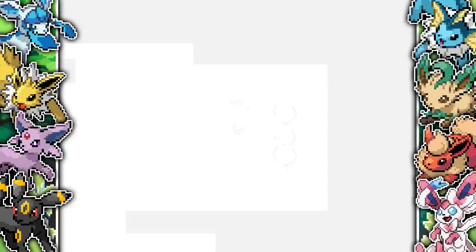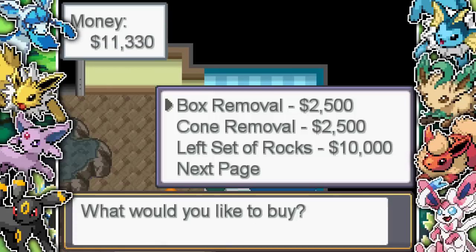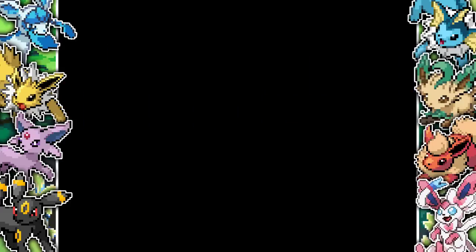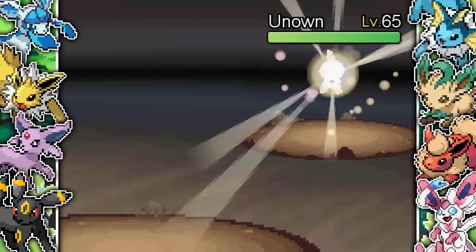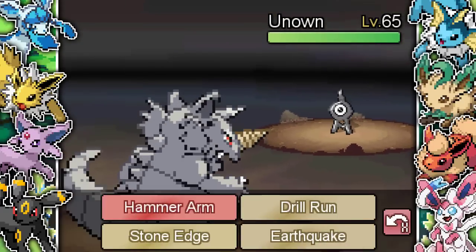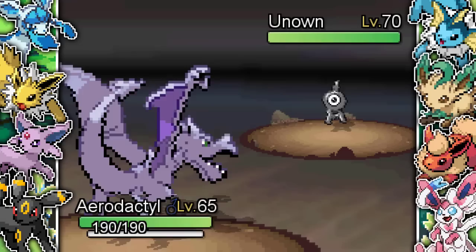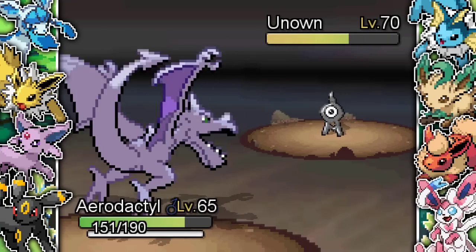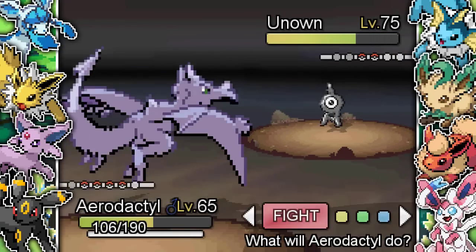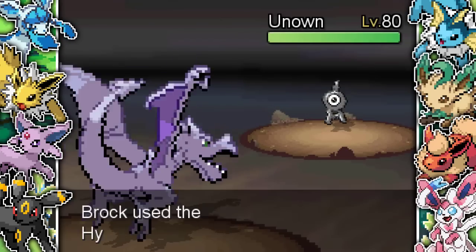I take some time to spice up the gym — removing boxes and cones, spending my hard earned cash. Then Psychic Clara sends out some Unown. It's the letter A — I thought Hidden Power can't touch me and maybe it'll spell a cool word. Of course it has Hidden Power Grass or Water. I completely forgot Unown has Levitate so I wasted an Earthquake. She had a level 65, a level 70, and a level 75 Unown — all unfortunately just the letter A, so I didn't get to spell anything. I take out all the Unown; just a little annoying with Hidden Power.